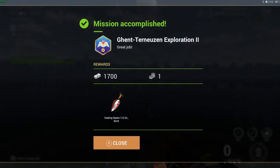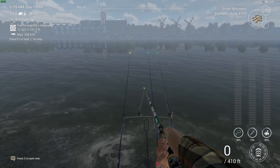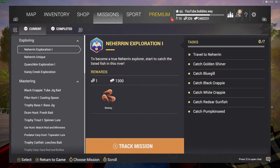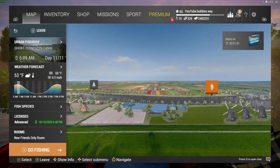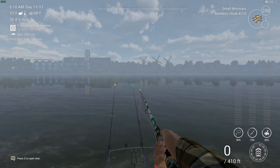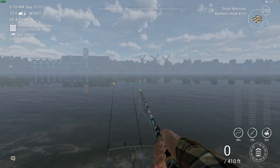Make sure you release it — you get a fine of 7,000 if you keep it, even with the best license. Ghent Exploration 2 is complete! 1,700 cash, one bait coin, and the casting spoon. That's all there is for this place — just Exploration 1 and Exploration 2. It was a little time consuming because I wanted to fish on a sunny and cloudy day rather than rainy. Sunny and cloudy seems to work best. Leave comments below, subscribe if you're new, turn notifications on, and drop a like on the video!